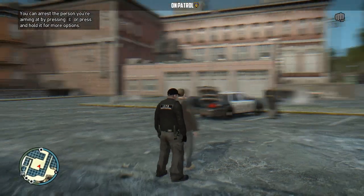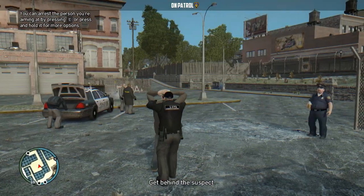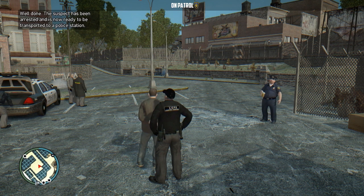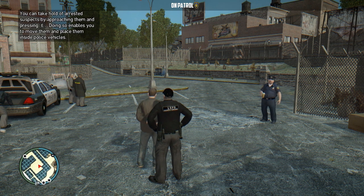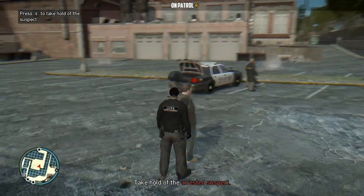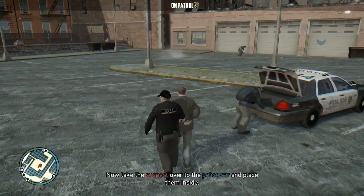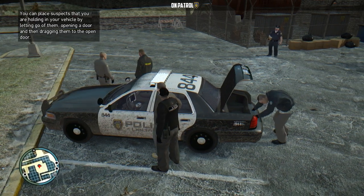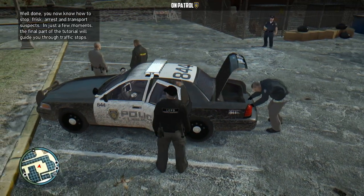You can arrest the person you're aiming at by pressing E. So we're going to arrest them. They added a new handcuff sound effect. Suspect has been arrested and is now ready to be transported to a police station. You can take hold of arrested suspects by approaching them and pressing E, enabling you to move them and place them into a police car. Wow, that is so cool! You can actually take the people you've arrested and put them in your police car.